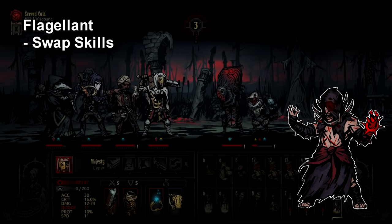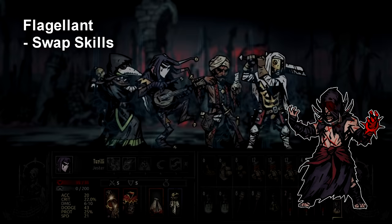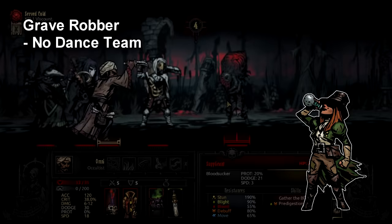The tip for Flagellant is that he is one of the best heroes to skill swap on mid-dungeon. He's a character where you may not need Endure or Suffer for the first three fights, but in the three fights right before you camp — when everyone's taking extra damage and someone is maybe up to 60 stress — he's really good at evening that out, especially because he can camp and heal a bunch of his stress with one skill.